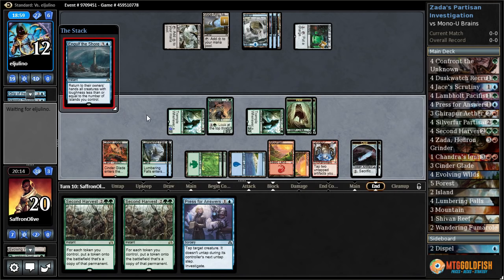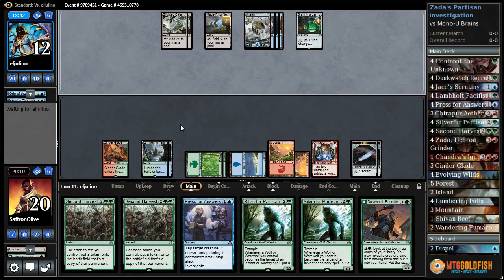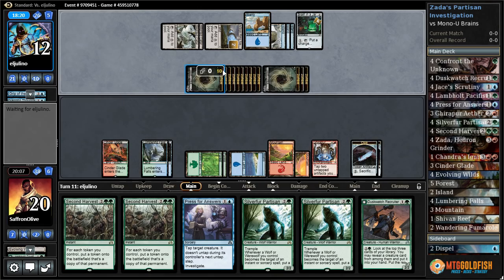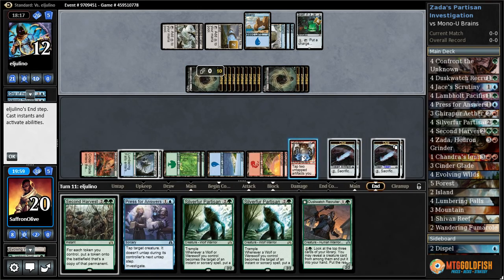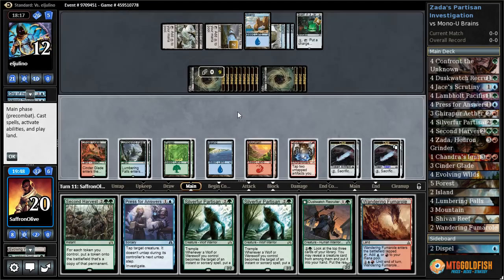Everything gets bounced again — third time — and then pass the turn. Our opponent shouldn't be able to come off this turn; they probably need at least one more turn. They'd tap a Cataract to draw cards if they want. Are they gonna go for it? Oh, they're just gonna Rise from the Tides. They make a ton of zombies. Second Harvest, double up our clues, ping down a zombie. Wandering Fumarol.